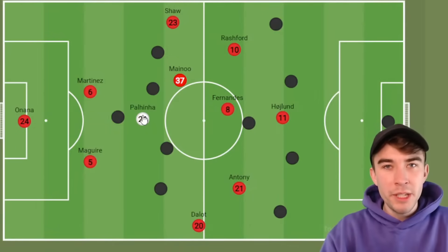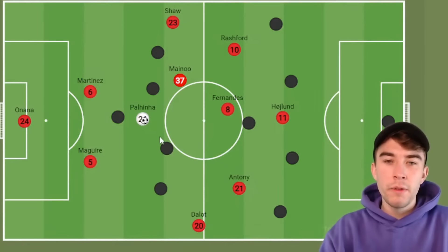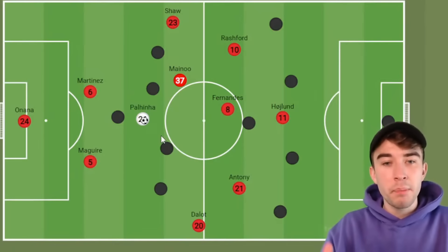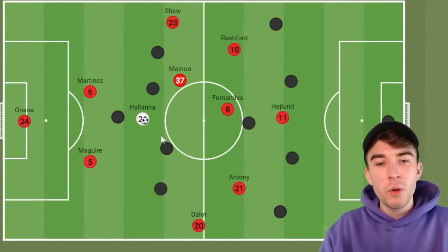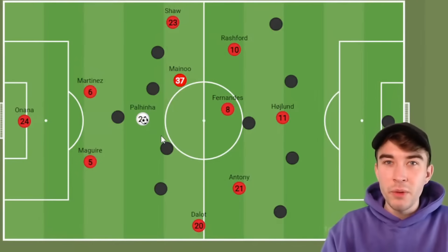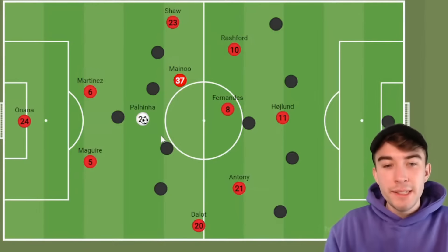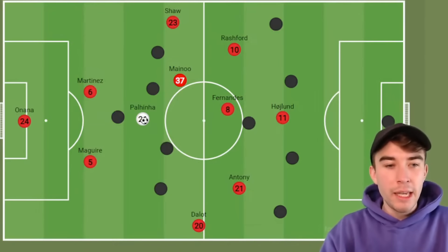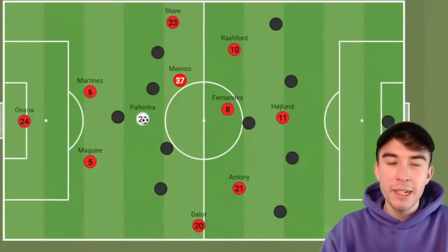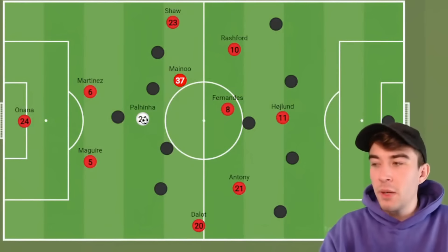So we've gone from a small diminutive technical midfielder to a more physical, power-based athlete in midfield, and you can see we get different strengths. It probably improves us out of possession and we would be a more sturdy unit — it would be harder to break us down — but we have sacrificed technical ability. Do you think this sort of profile of midfielder works next to Kobbie Mainoo? Does it unlock him and let him attack further forward, or does it actually restrict him because he can't get the ball as much since United can't play out from the back?